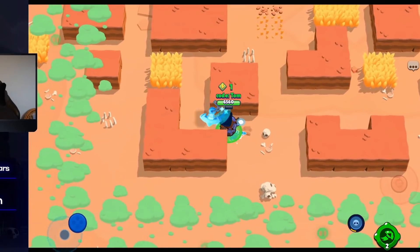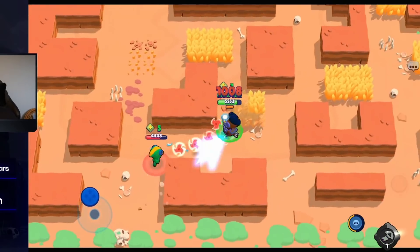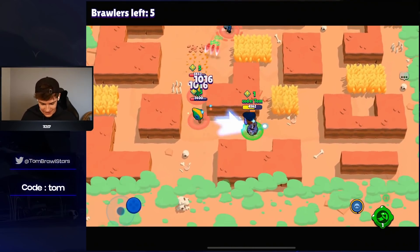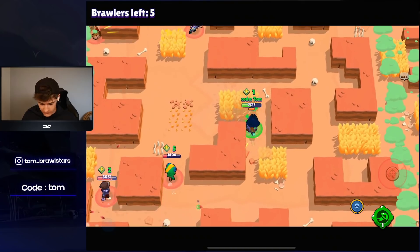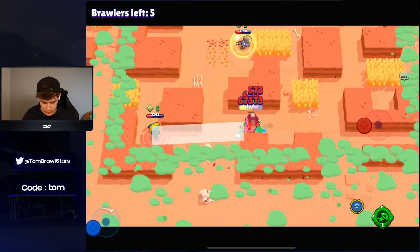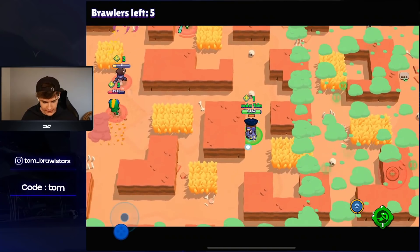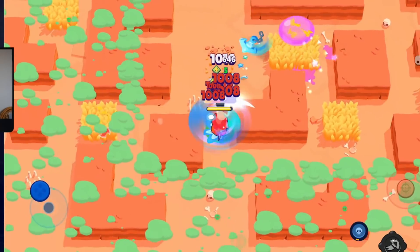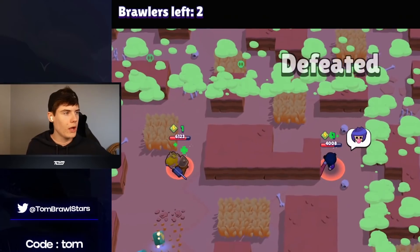Leon has invis so he might just pop out of nowhere and kill us — and we called it, he does go invisible. We have to run. One-shot Crow over here — that's a free kill if you jump on him. Don't jump around the wall to him — that was not a good jump. Crow gets killed by Leon. What? BB bubbles keep killing me!